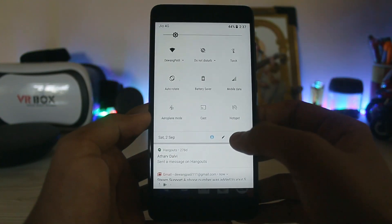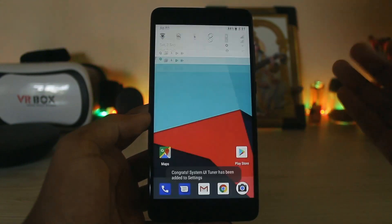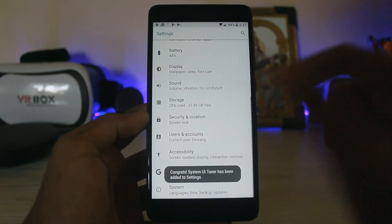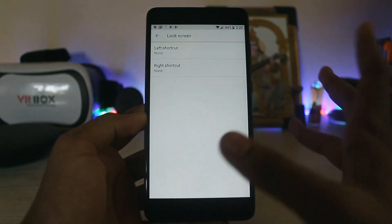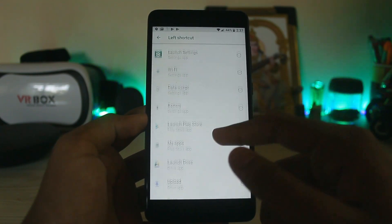If you want to adjust the notification panel, you can tap the pencil icon and add your toggles. If you want the more advanced system UI tuner, you just hold down the Settings button — it will give you haptic feedback and open the System UI tuner with new options.